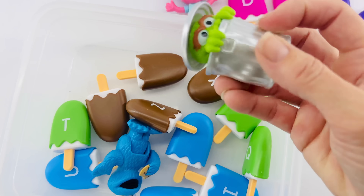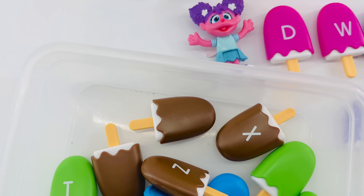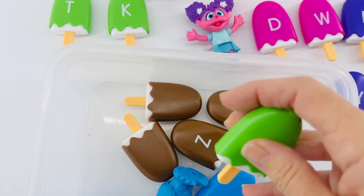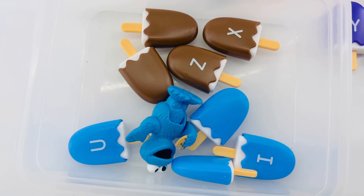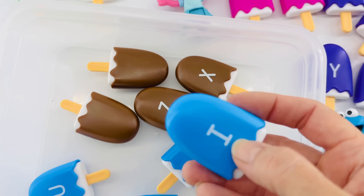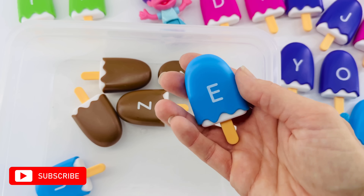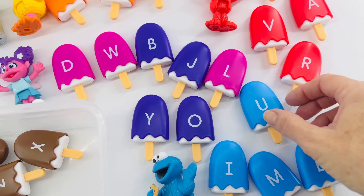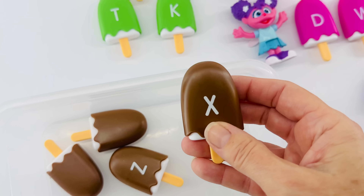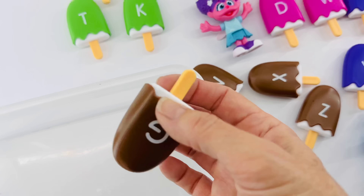How about Oscar the Grouch? Hey Oscar, what's your favorite color? Green! Okay Oscar, help me find all of the green popsicles. That's the letter K, the letter T, and the letter Q. Now it's Cookie Monster's turn — he's blue, so let's look for all of the blue letters. The letter I, the letter M, the letter E, and the letter U. Look at all of these letters we have! Now we just have a few letters left over — these are brown. The letter X, the letter Z, the letter N, and the letter G.